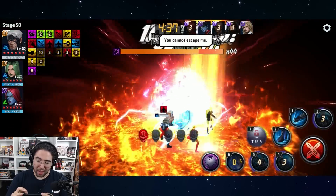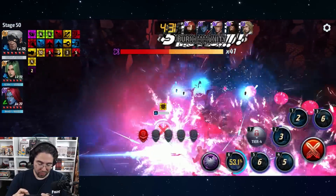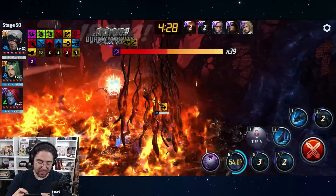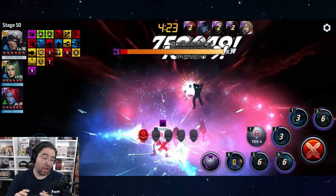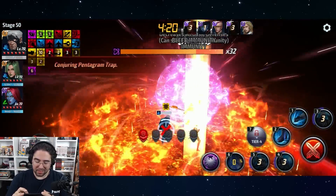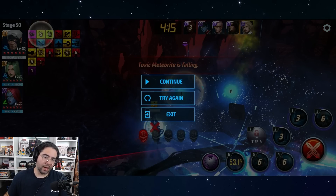For some players the new speed won't be an issue, but for others it will. I still think Cable is proc friendly, just a little less so than before. I've gotten lucky and haven't missed any procs here, but this is my third attempt at this run. If the old Cable uniforms were a 10 out of 10 for proc friendliness, the new Heart of Darkness is around a 7 to 9 out of 10.